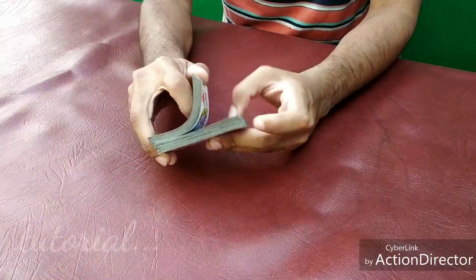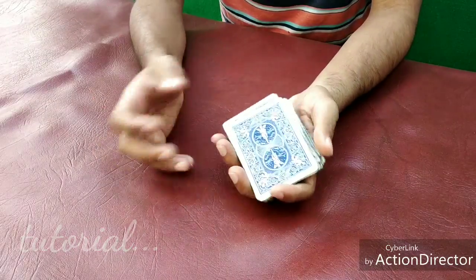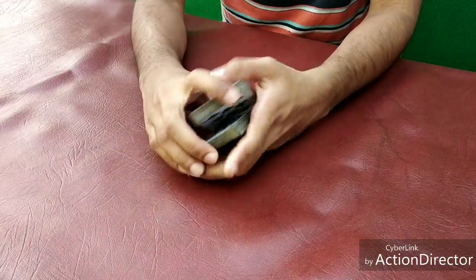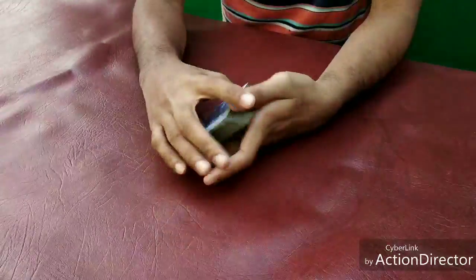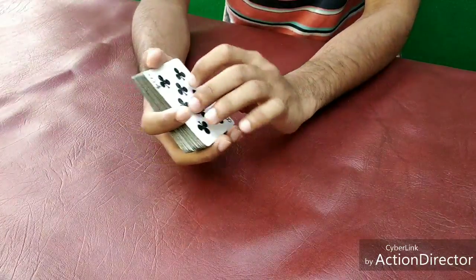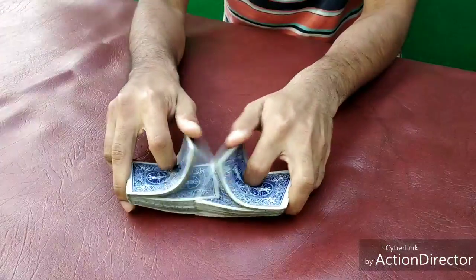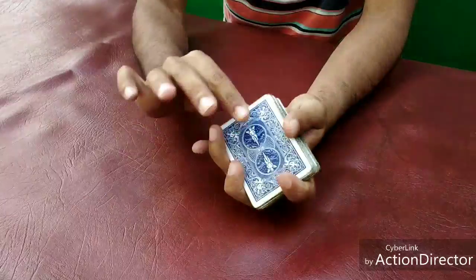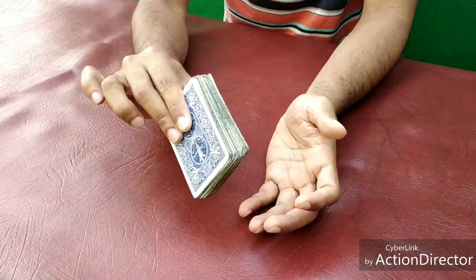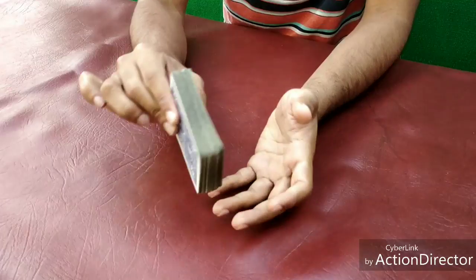I will upload this video. Hey bro, this is the tutorial. First of all, we have shuffled the deck, and after we shuffled the deck the spectators will also shuffle. After the spectator shuffles, we will have one card. Right now we have the deck.